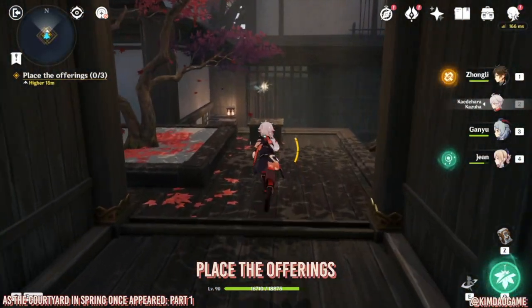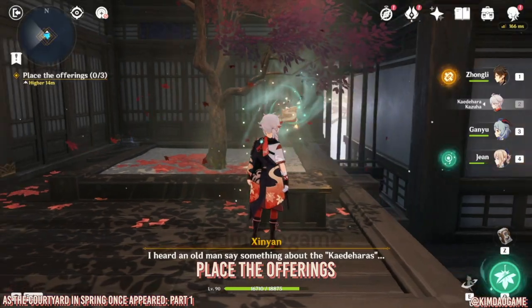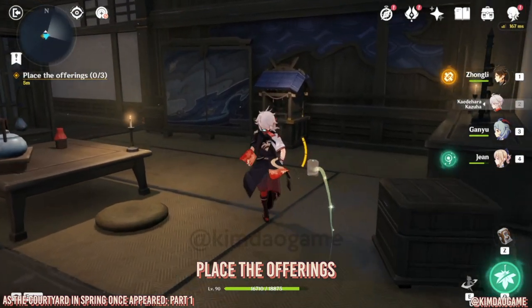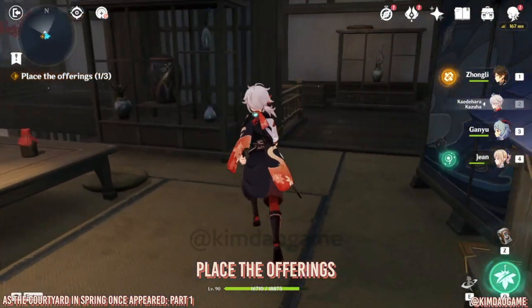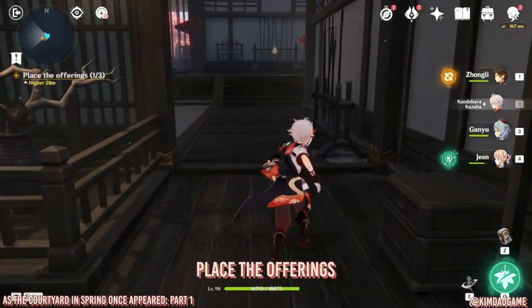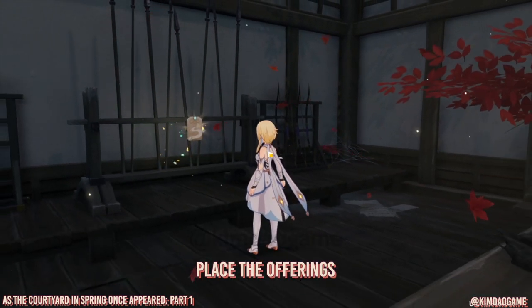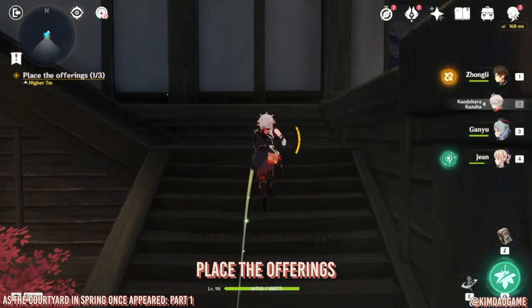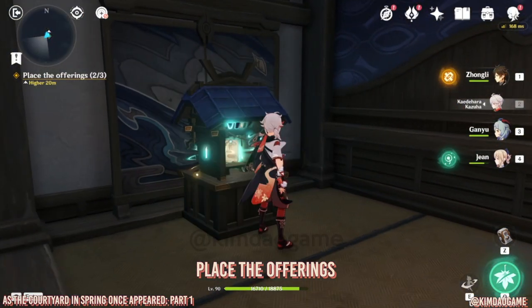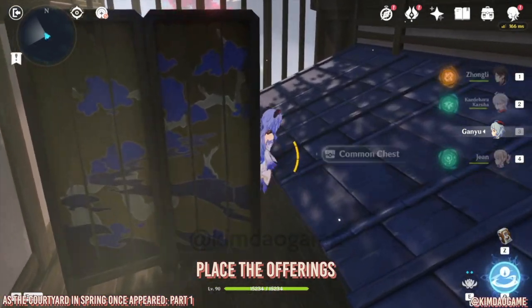Once in the courtyard, go in and listen to this omamori. After the dialogue, pick it up, then bring the omamori up the stairs to the shrine and place it. We need to do two more. Right in front of you there's another omamori — listen to it, pick it up, go up the stairs and to your right, put it in the shrine.